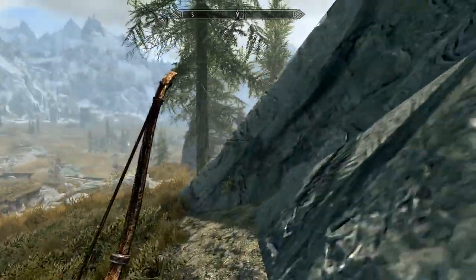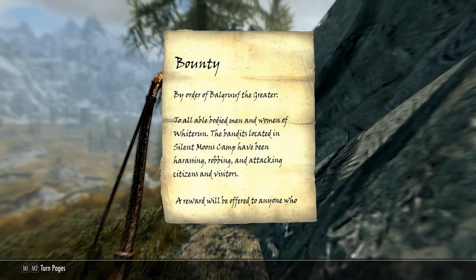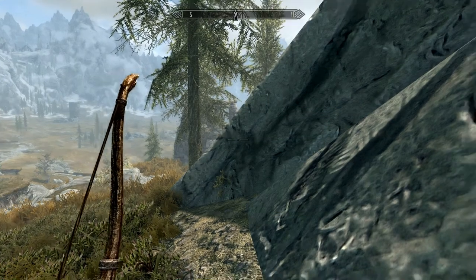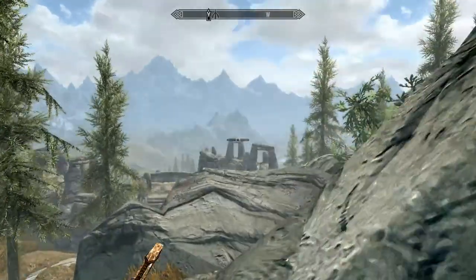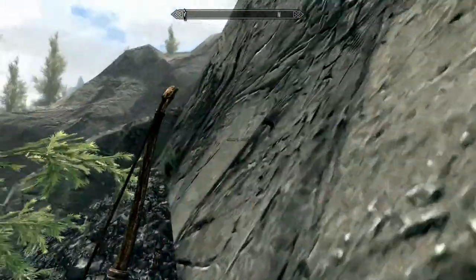The bounty notice reads: 'To all able-bodied men and women of Whiterun — notably not addressed to the guards — the bandits located in Silent Moons Camp have been harassing, robbing, and attacking citizens and visitors. A reward will be offered to anyone who kills their leader.' This place I like to take from up high when I can.